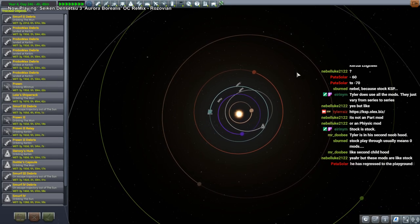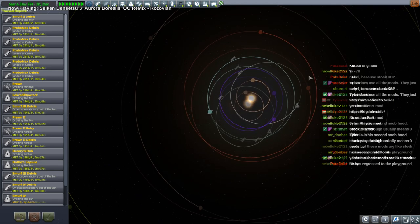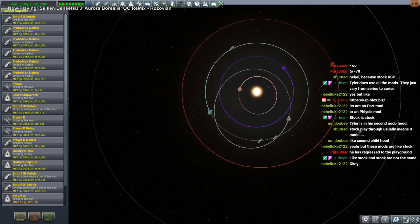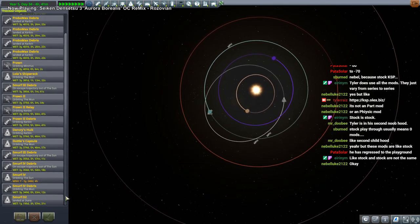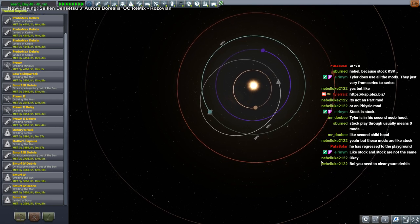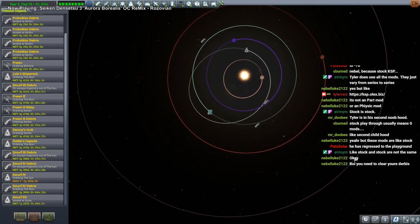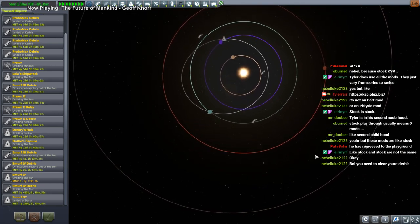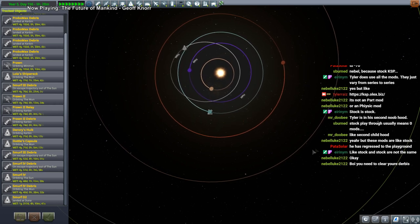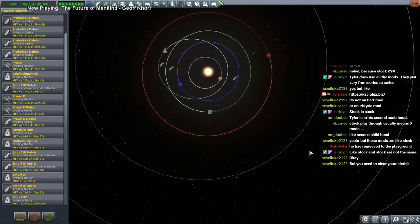We'll time warp in the VAB — or the tracking station. They're not like stock — ask EJ. If EJ says something is stock then it's stock. That's how it works. We want to see what the limits are in stock — how much can it deal with? That is the question. If we weren't playing stock, we wouldn't be able to answer that question properly. How much can the stock game put up with? Since we are playing stock, we can answer the question.